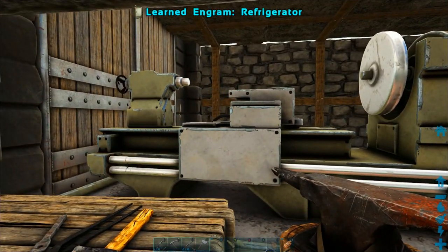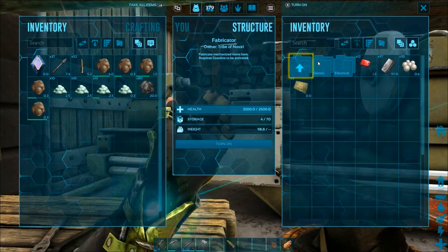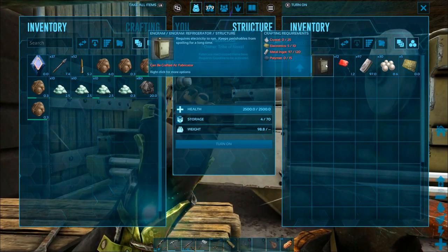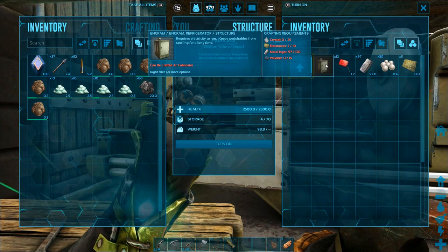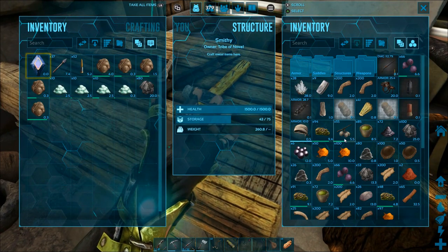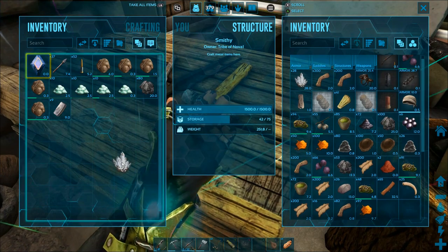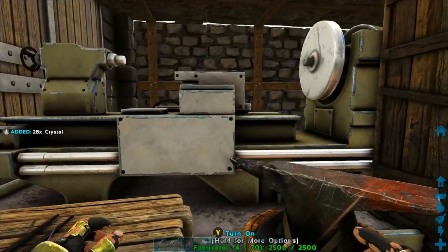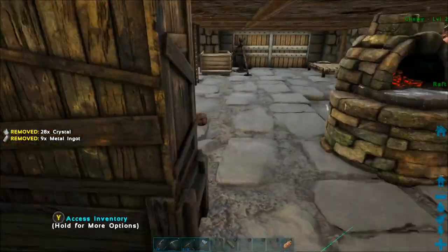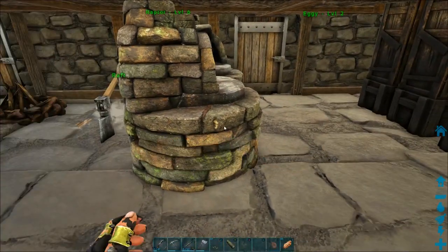The reason I'm learning that first is because it takes polymer to make a refrigerator, and we happen to have a bunch of organic polymer which we're going to use as a substitute for regular polymer. That means we no longer have to go all the way down to the mountains to get obsidian. We're just going to use this organic polymer we picked up from all the Hesperornis we killed on the way over here. We've got almost all the ingredients we need, so we'll drop those into the fabricator and grab some more metal to make that refrigerator.